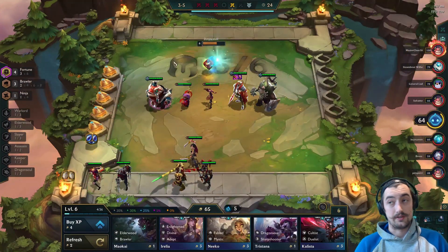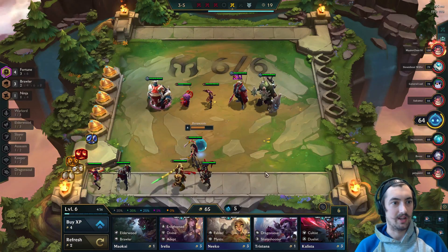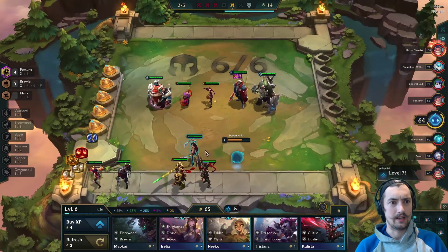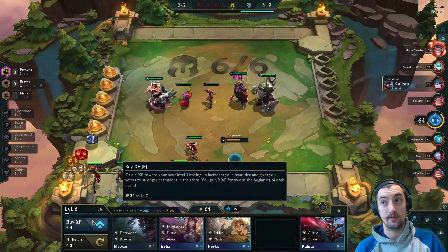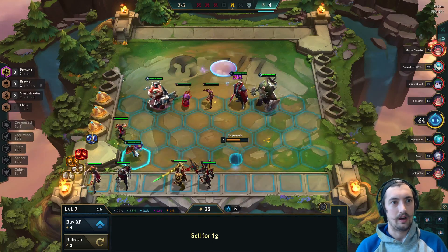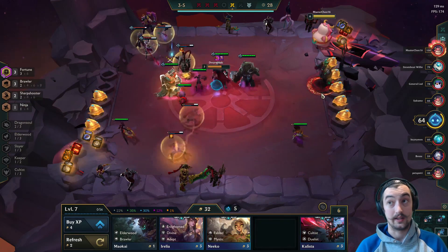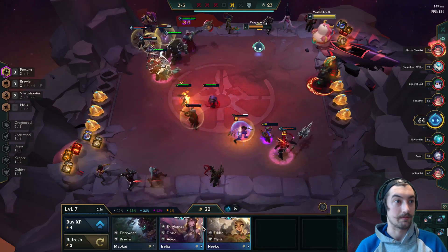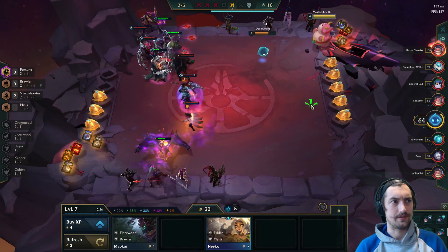At the carousel I grab a Darius, partly to go up to Darius two-star, but also so I can slam a Chalice on him. I've pretty much pigeonholed myself into playing either Kale or mages by slamming both the Chalice and the Jeweled Gauntlet. Jeweled Gauntlet is a pretty good DPS item on Kale — you can throw it with a QSS and Guinsoo's Rageblade. Obviously mages would be a pretty natural transition with these items as well.